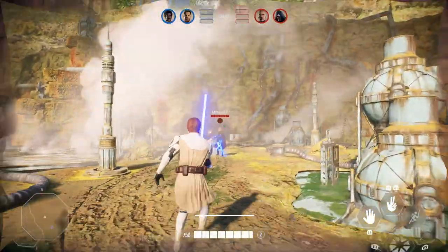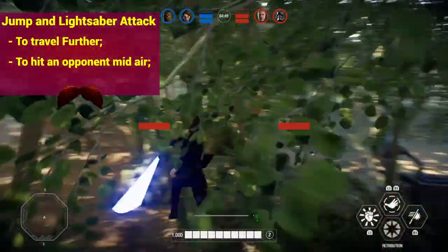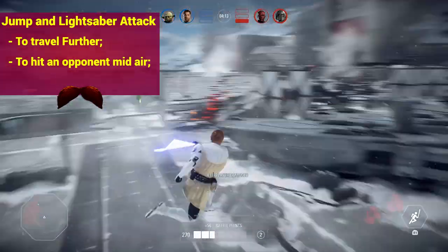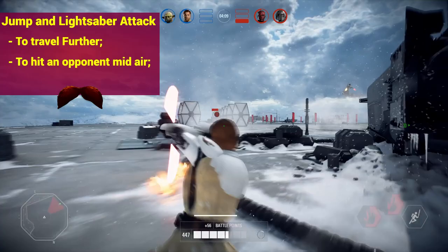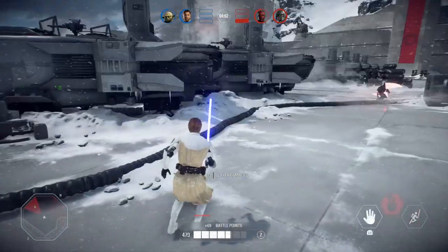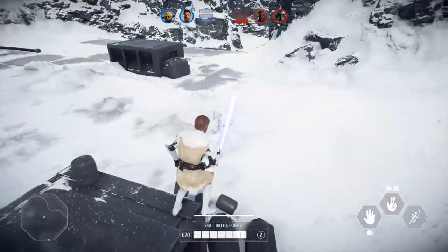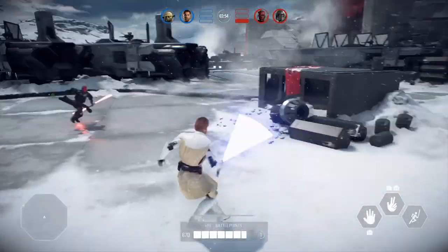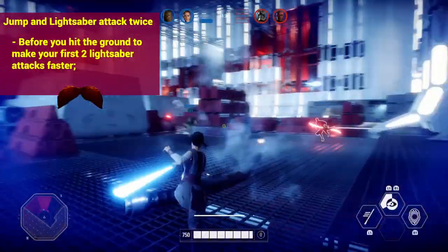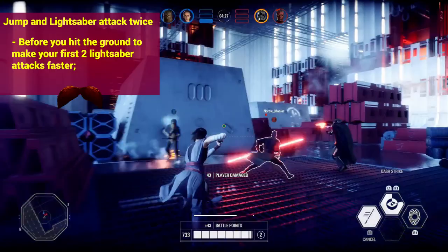The jump has 2 different phases: the ascending phase and the descending phase. If you do a lightsaber attack during the ascending phase, your character will jump a little further at the expense of stamina — this can be used to travel further or to hit opponents in the air. If you double-click the lightsaber attack button during the descending phase right before you hit the ground, your first and second lightsaber attacks will be faster than if you were grounded. Be careful though, because lightsaber attacking in the air costs more stamina than on the ground.